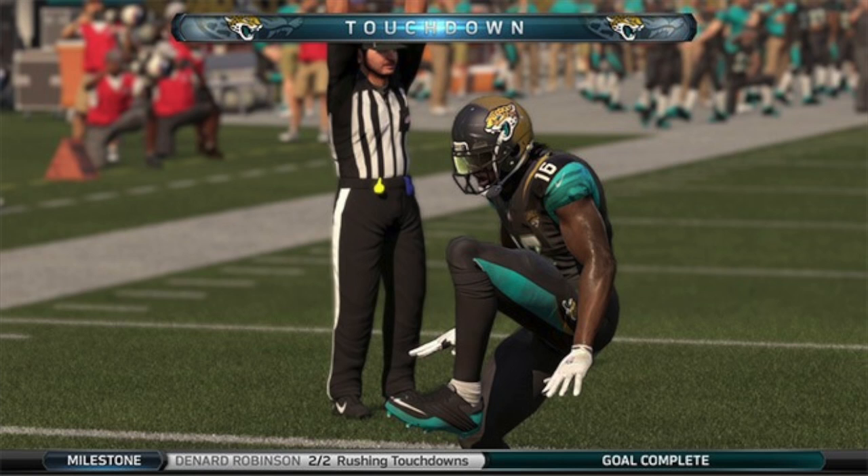Post-play goals feedback. This year, they're going to have a ticker at the bottom of the screen for when you complete a goal, or to show you how far along you are with your goal. This is a very good addition to Connected Franchise mode. It's something that's been in 2K and sort of in NCAA, but not for each play. This year, Madden is putting it at the end of the game and also during the game when you complete or are close to completing a goal.